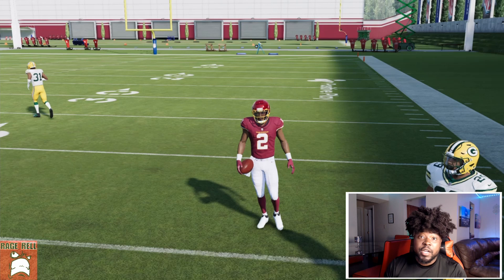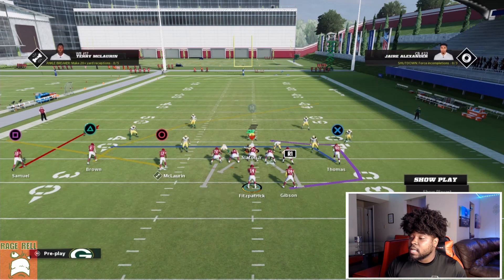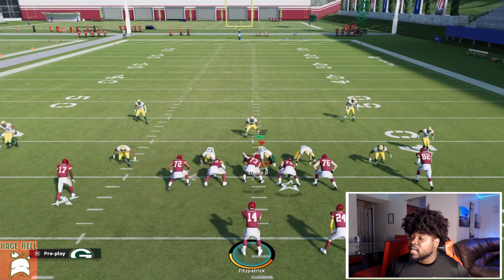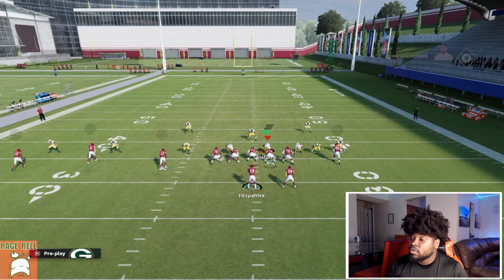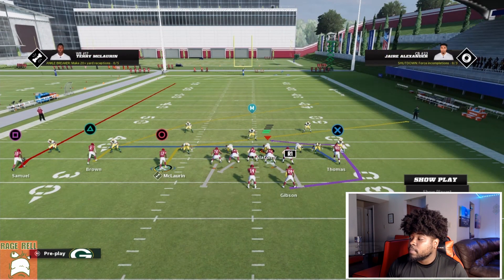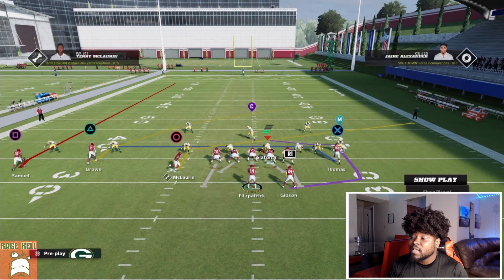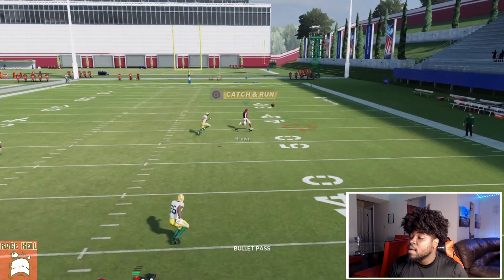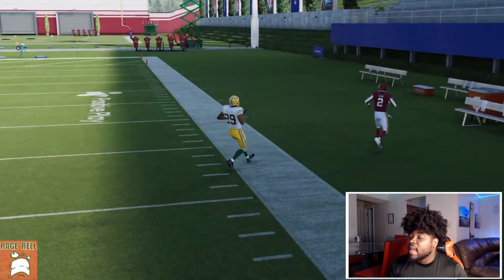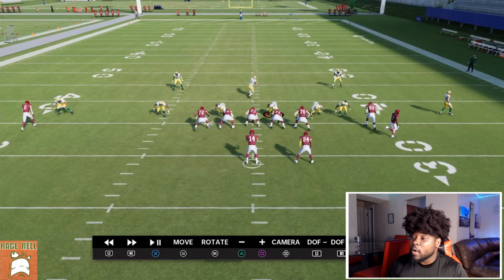Let's go back to the man blitz. If somebody is man blitzing you and pressing, I suggest you take circle and put them on a slant, then take square and put them on a fade - make sure that's your fastest player. If they're man pressing, look for the win animation on the streak or check between circle and square. Your opponent is going to think they can pressure you all day, so they'll sit in this defense for a while.